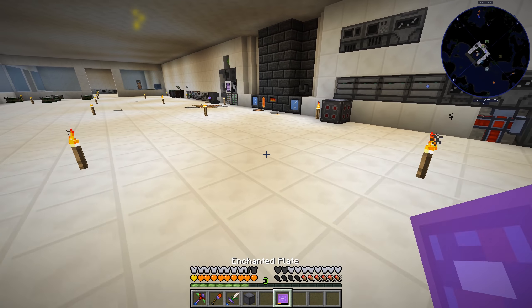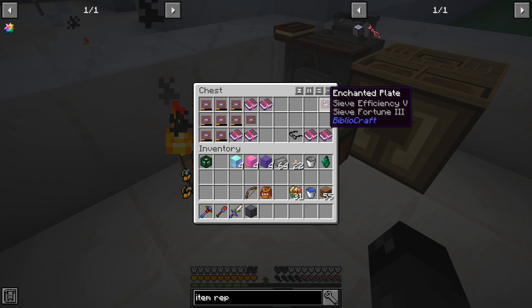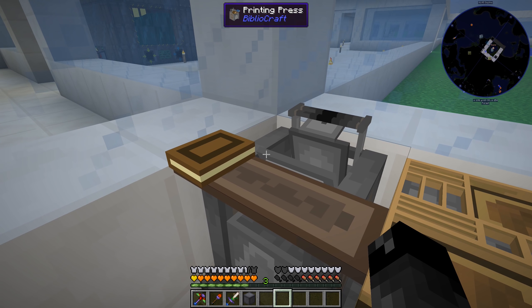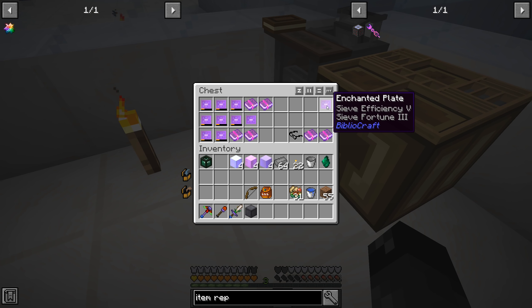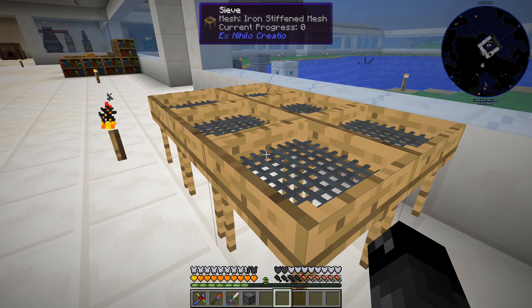I saw there was an item repairer from Actually Additions - since we've been using that mod for the empowerer. It cost four diamond crystal blocks so I just got done making four of those. The item repairer can repair various things including these enchanted plates. We take the Sieve Fortune 2 plate that's been used twice - put it in here - and it's completely full again. So you make absolutely sure your printing press only produces two, remove the plate, stick it in the item repairer, and keep going. Each book costs 12 levels to apply - far better than 60.